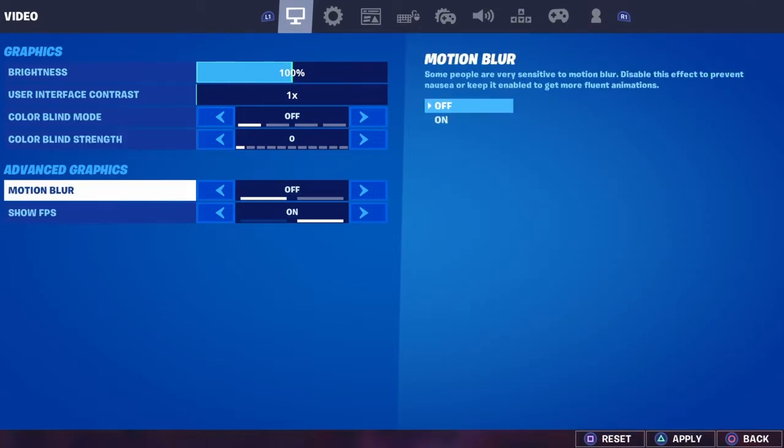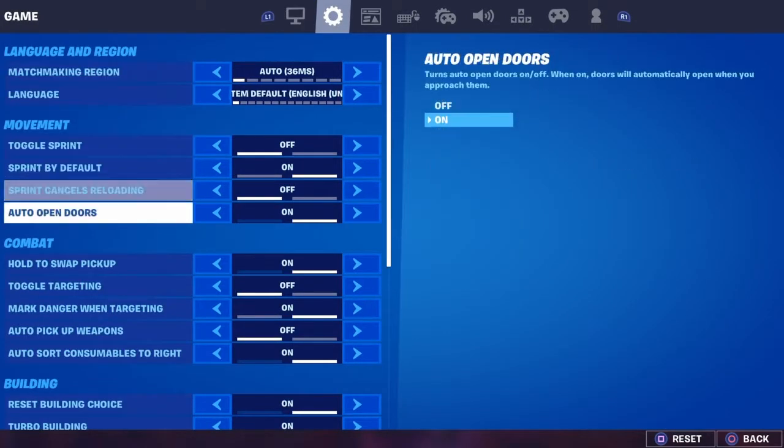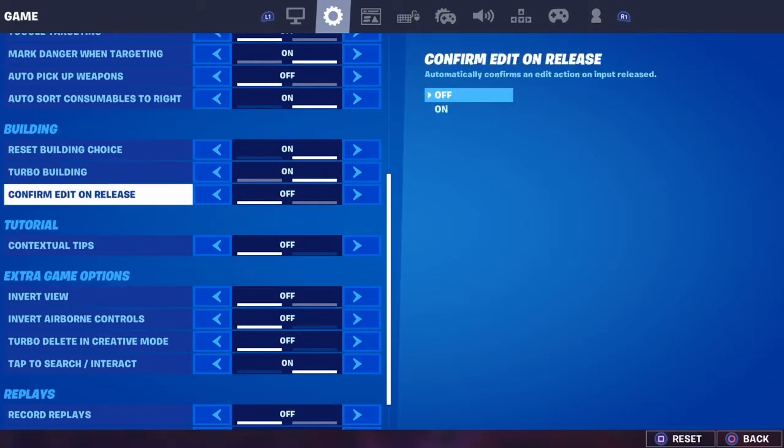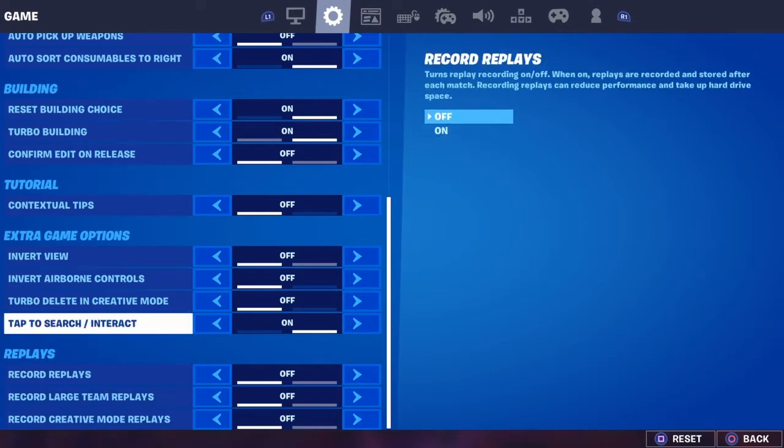Make sure you got motion blur off — don't leave it on, that adds so much input delay, it'll make your game feel awful. Second, go down to your settings. I don't use edit on release because I use double edit binds and double claw, but if you're non-claw I recommend edit on release and set it to edit super fast. If you use double edit binds, don't use it. Also make sure you turn off all your replays — every last one.